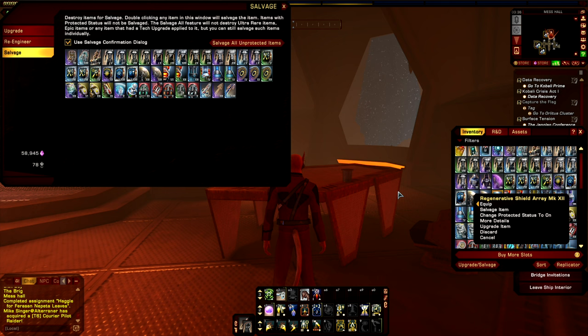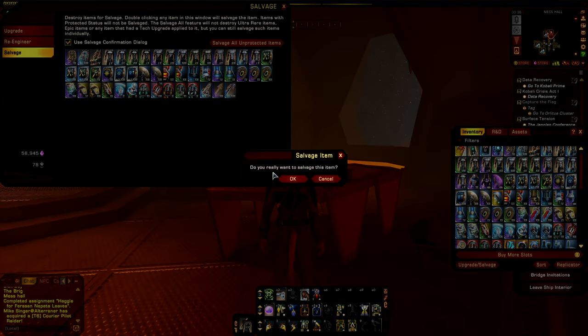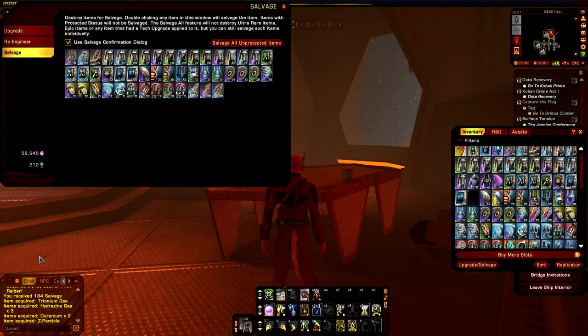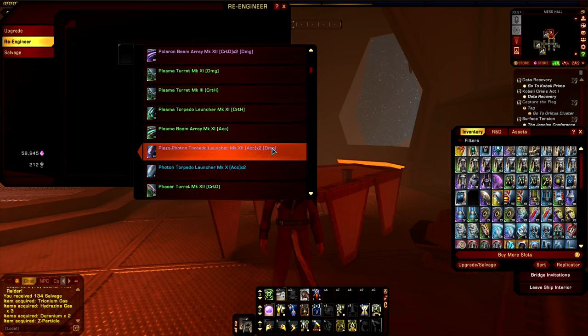So say I wanted to get more salvage so I could continue with my re-engineering project. For this example I'll just use a regenerative shield array that is low level and not really useful for my particular character. I can right-click on it and hit salvage item. This will then ask me if I would like to salvage the item, and since I do, I hit OK, and then it salvages the item. In this case I get 134 salvage, but also quite a few R&D building materials that I can use in research projects in the R&D system. And then that salvage will be added to the pool, and we can use it to upgrade any item we wish in the re-engineering system.